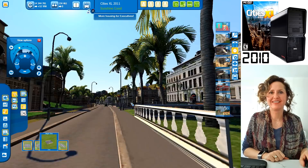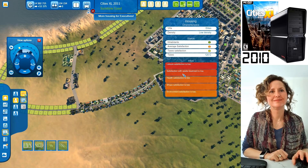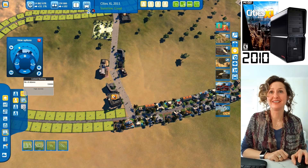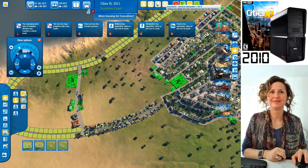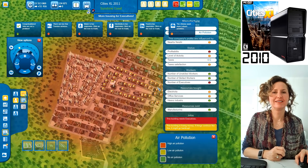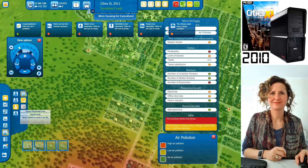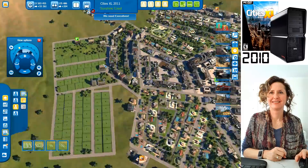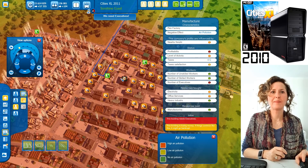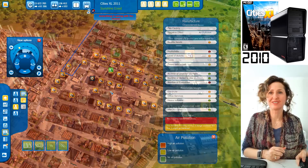Look at these fancy things — the executive houses have little gazebos and the same hourglass design. This is definitely a much richer area. They're still feeling health satisfaction and waste treatment are low. You've got 134,000 people in your city now — that's just insane. You'd want to solve all of these problems — get everyone happy and all green.